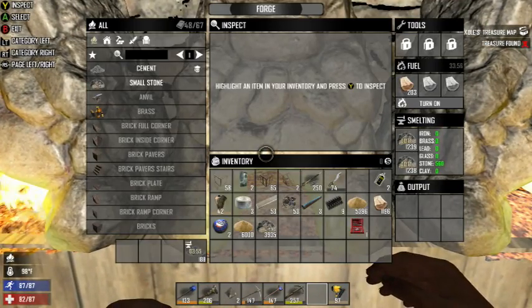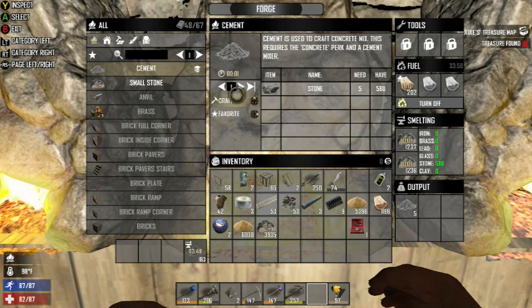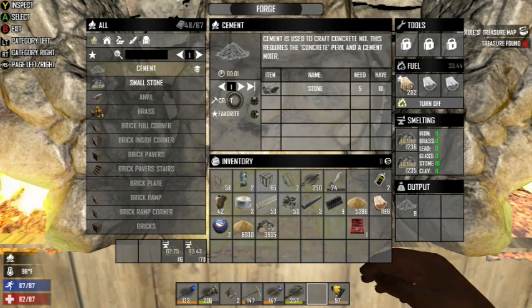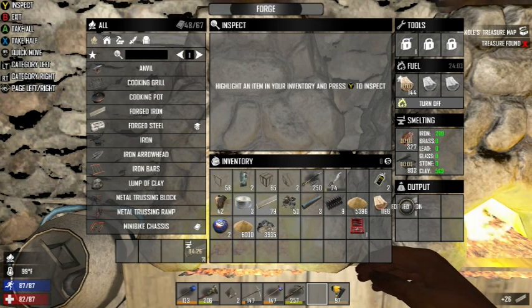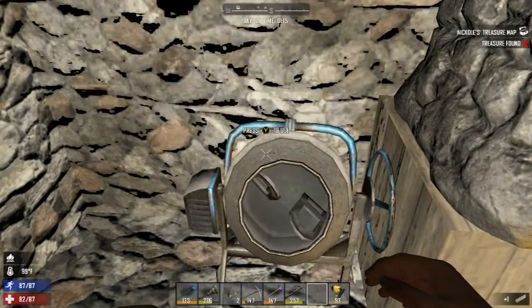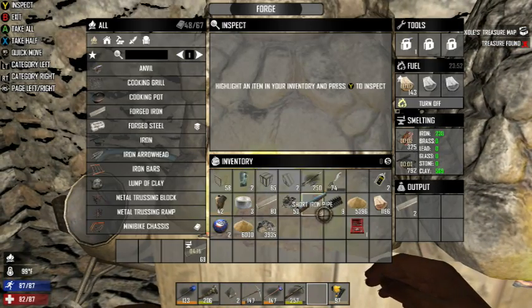I don't think we have a sniper rifle — let me see. We're gonna need eleven springs now. Okay.